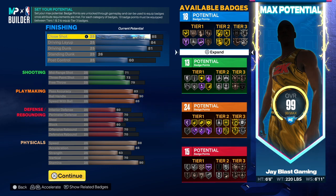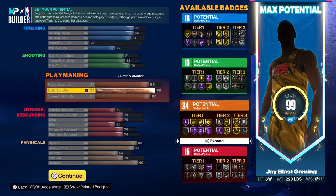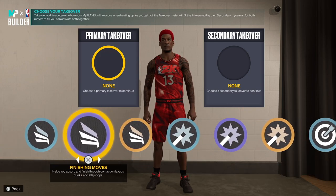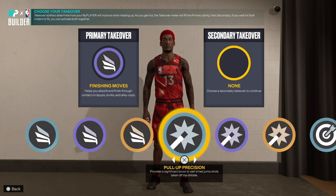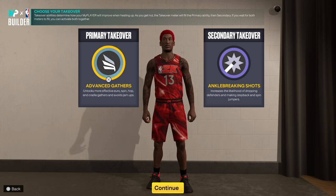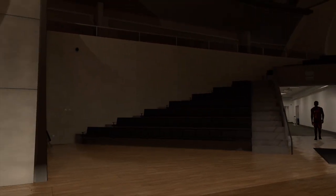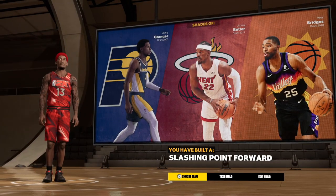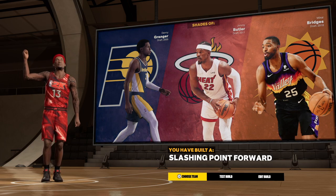The attributes are there and this looks like a really fun small forward build you can do damage with. The comparable players are Danny Granger, Jimmy Butler, and Mikal Bridges — not bad at all. The archetype is 'Slashing Point Forward,' which is exactly what Tyreek Evans was. Let's test this build.